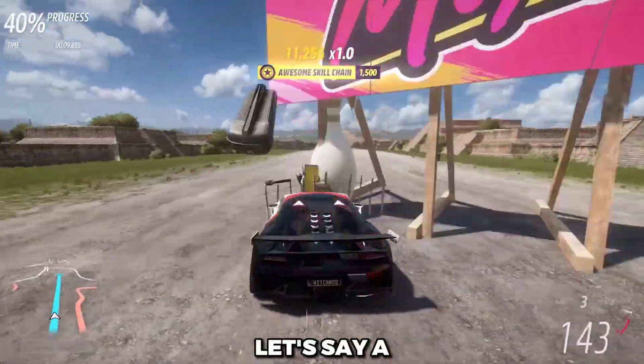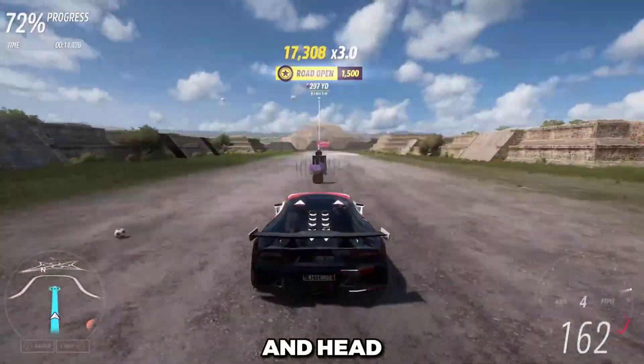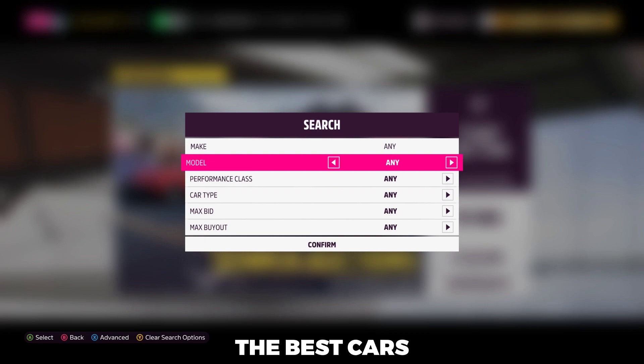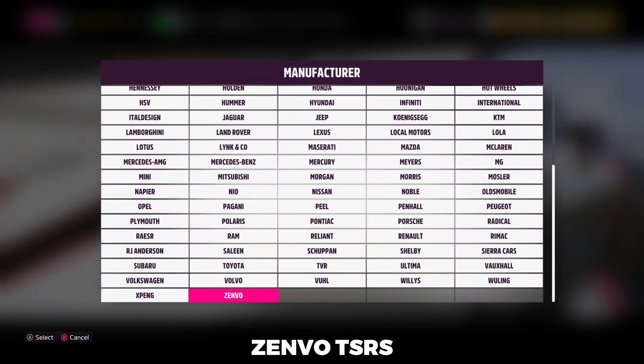Once you've made a few hundred skill points, it's time to convert them into super wheel spins and credits. Head to the auto show. There are a few different ways to do this, but the best ones are all through the auction house, and one of the best cars to use through the auction house — if not the best — is still going to be the Zenvo TSR-S.